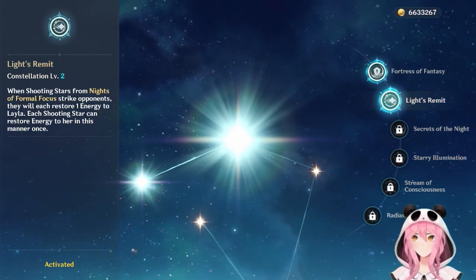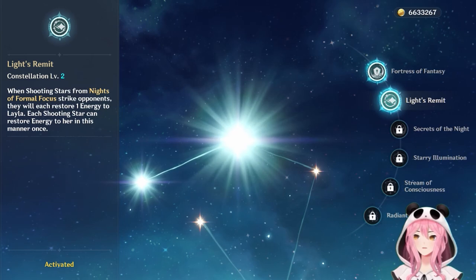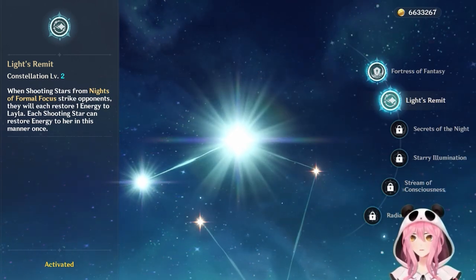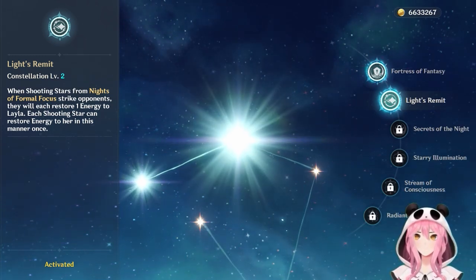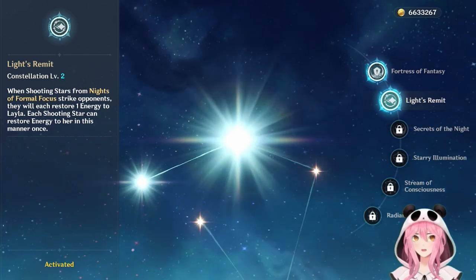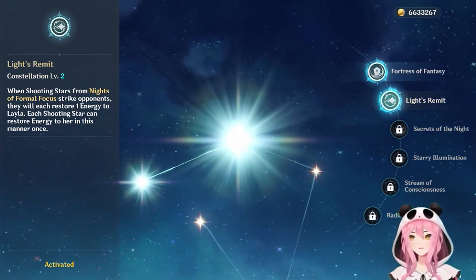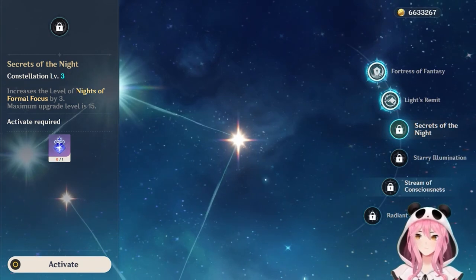C2, Light's Remit, reduces Leila's energy recharge needs even further: every time your Night Stars hit an opponent, she restores 1 energy, and each Shooting Star can restore energy in this manner once. So firing off four stars gives you four energy. In most rotations you can expect 8 to 12 Night Stars to hit, giving Leila much more energy and further reducing her energy recharge requirements.